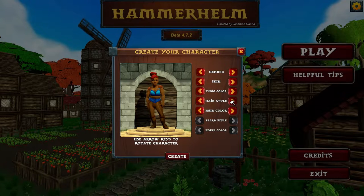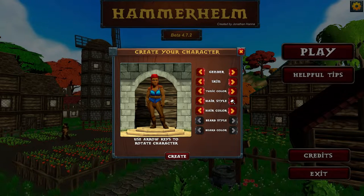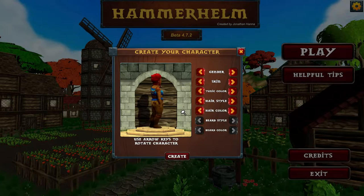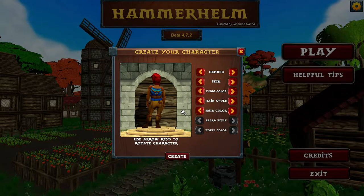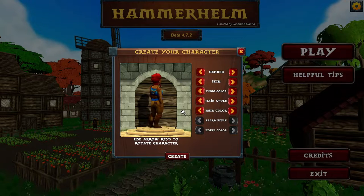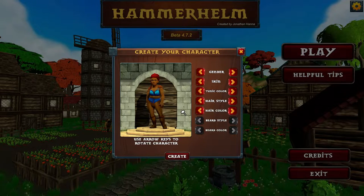There are a few different hairstyles to choose from. If I remember correctly, some of these are the early access hairstyles, which means they will only be available to anyone who buys the game during early access. I think they look really cool. Currently we won't get to see much of the hair though, because you only see your character from the back in third person. But Jonathan has talked about adding options so you can take screenshots from the front.